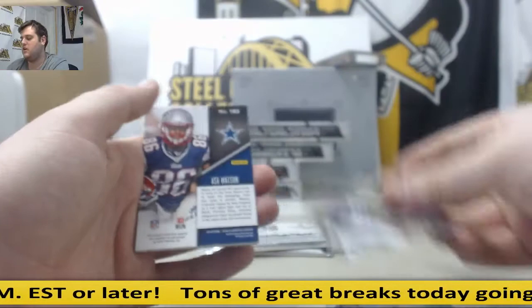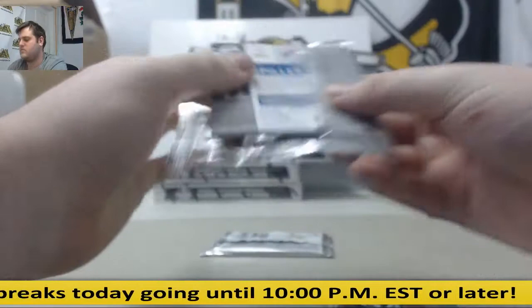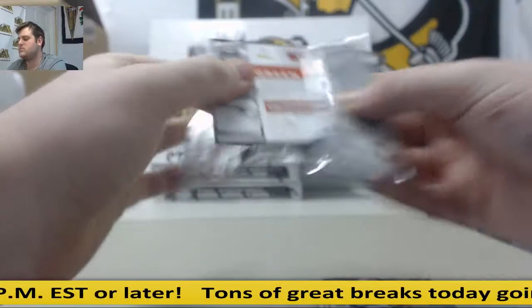D'Angelo Williams. Colston. Tannehill. Haigman. Nate Washington — jersey swatch for the Titans, former Steeler Nate Washington. C.J. Spiller. Crabtree. Le'Veon. Fuller. Rookie Roll Call rookie jersey swatch: Teddy Bridgewater. C.J. Green for the Bengals.